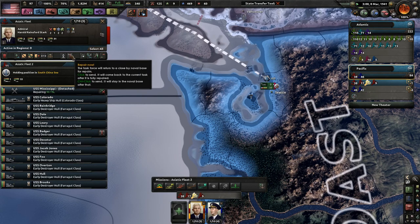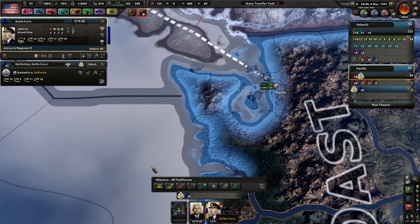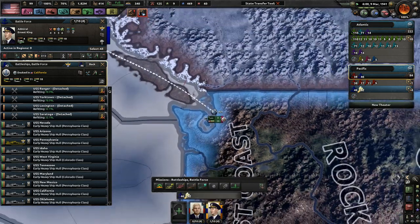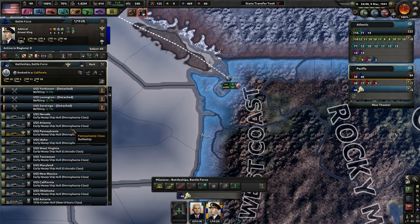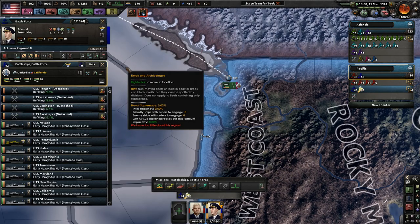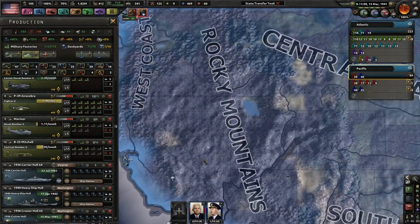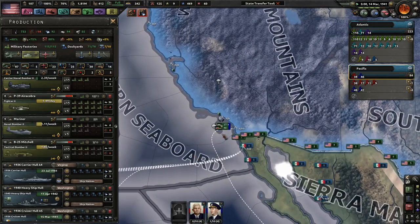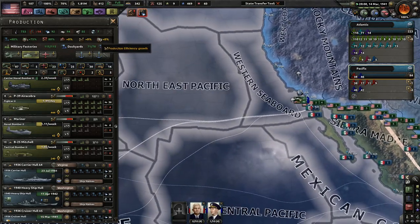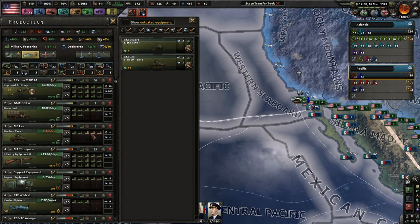You guys, if you can go ahead and repair. You're already repairing and pretty well leveled up. This group is trying to refit a certain number of ships. That's a lot of things needed to repair. It is 1941, so we can get better medium tanks - that'll be good.